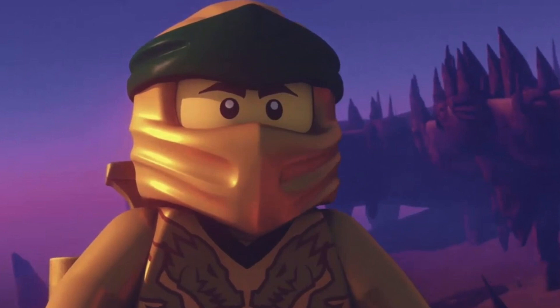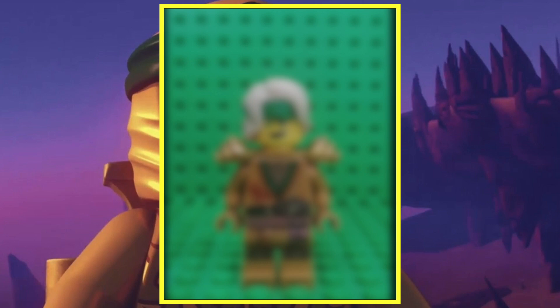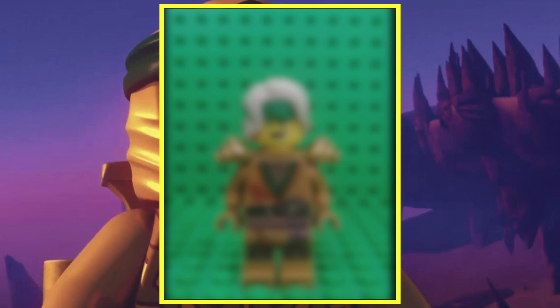So without further delay let's get right into talking about the 2021 Golden Lloyd minifigure. The first thing I want to mention is that every golden suit for Ninjago 2021 will be based on that ninja's main season — so Cole's suit will be based off of his hero armor, Jay will get a golden version of his digi suit, and so on.